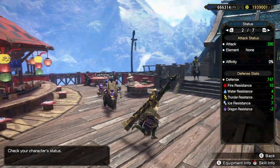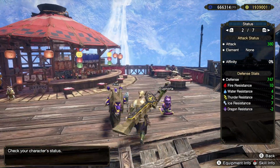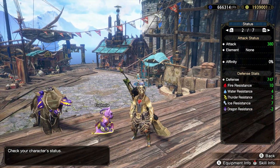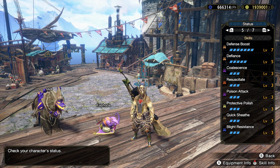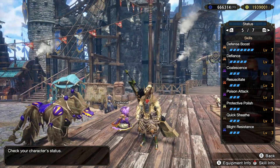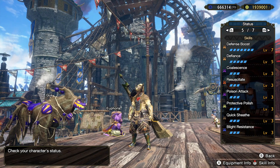It's pretty good. We got 380 attack, 747 defense, which is a little bit lower than it should be. I don't know why, but sometimes the game just gets a little bit buggy and it shows us the incorrect values — it should be a little bit higher than that. Anyways, what we've got here is Defense Boost level 7 and Defiance level 5, which is gonna give us a lot of defense, right? So much defense. That is the key behind this build — defense, staying alive.